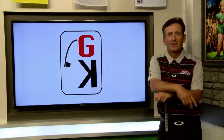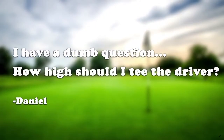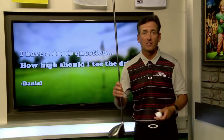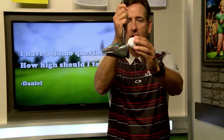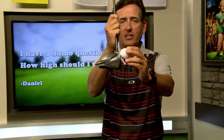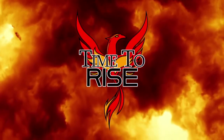We've got a viewer question from Daniel: 'I have a dumb question — how high should I tee the driver?' Quick checkpoint: the driver is meant to be swung up on the ball to launch it high, so you want half the ball above the top of the clubhead. When you put your tee in, check that half the ball sits above the crown of the driver. That's the perfect tee height no matter which driver you're using.